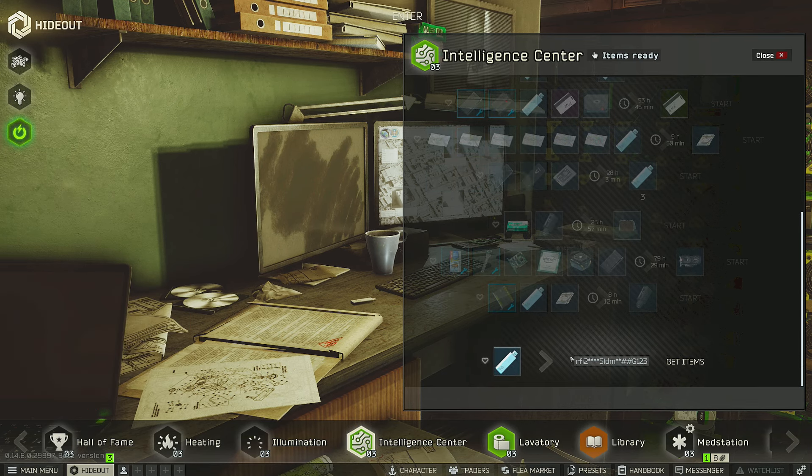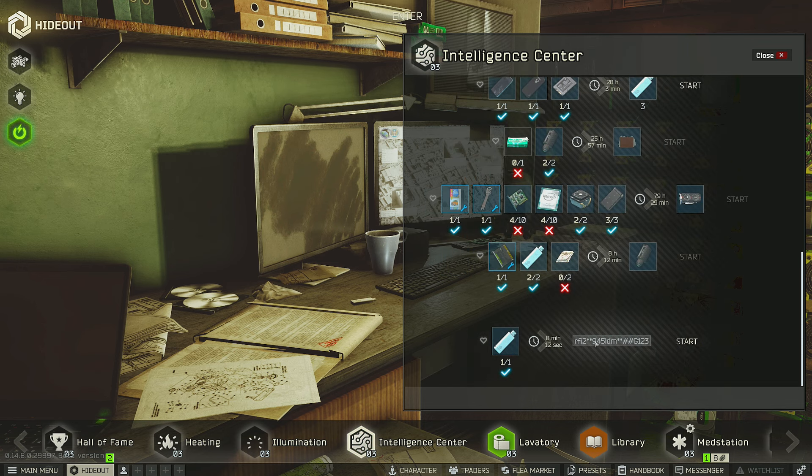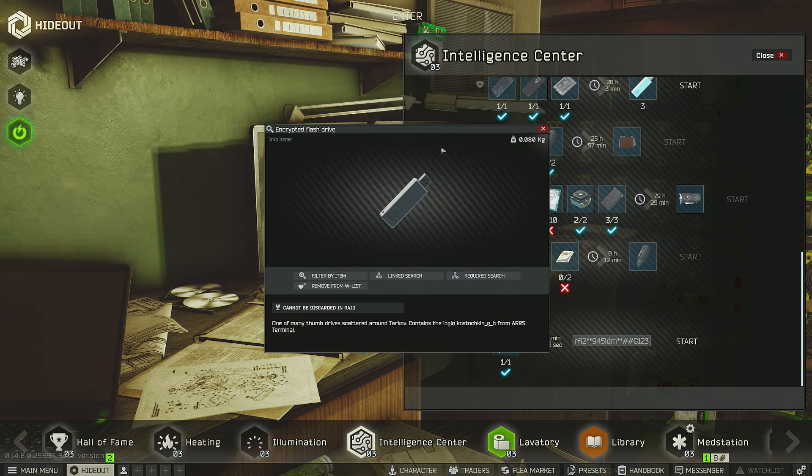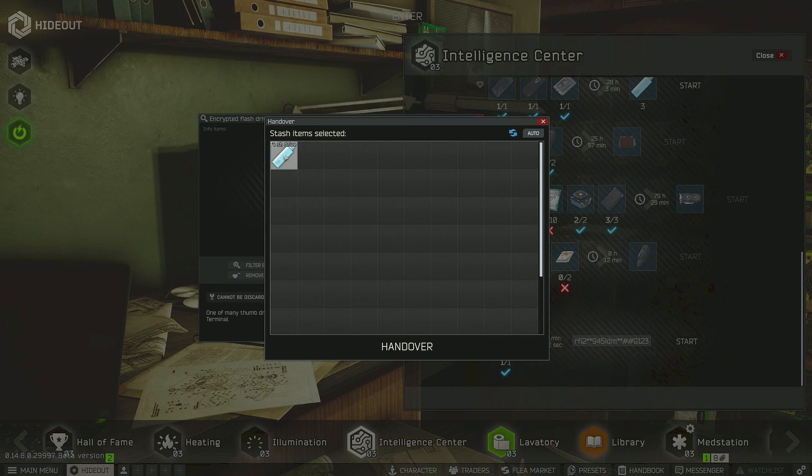However, it is possible that the craft will yield no progress at all. To complete this task, you will have to have at least 10 of the encrypted flash drives in order to decrypt it, but you could actually require more than 10 if you are unlucky, so I just wanted to make sure that you guys are aware of that.